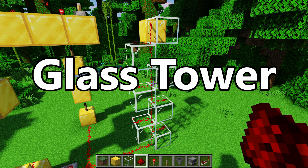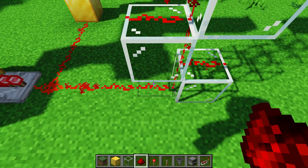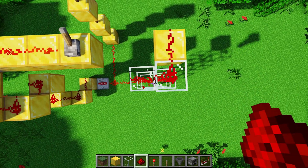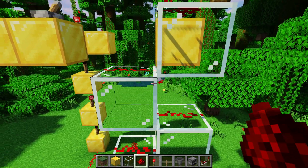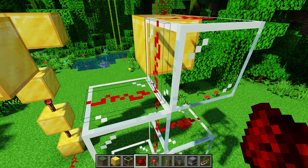Alright, so the first one is the glass tower. The glass tower is really convenient because it lets you take a redstone signal from the ground and propagate it upwards in a 1x2 block area. You can see that the glass does not cut off the signal across the diagonals, like you'd expect from an opaque block.